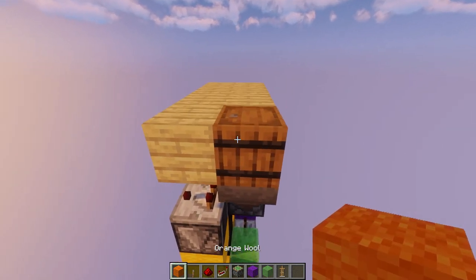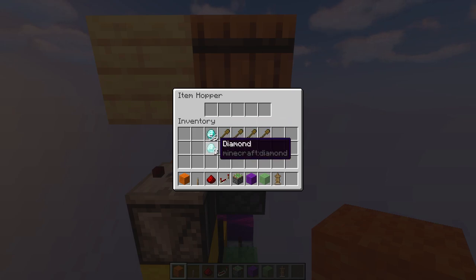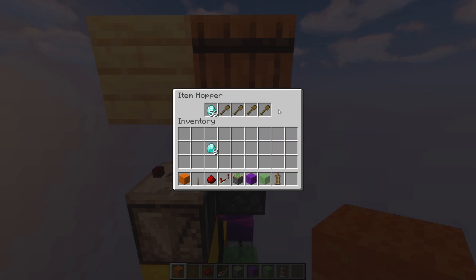Now you can set up what you want your armor stand to cost. In this case I want my armor stand to cost 8 diamonds, so I subtract 8 from 64 diamonds and put that in the first slot. Then I fill the rest of these slots with unstackable items.